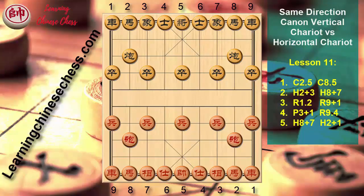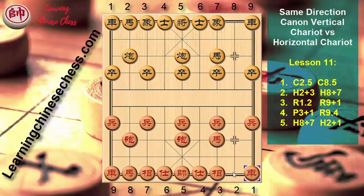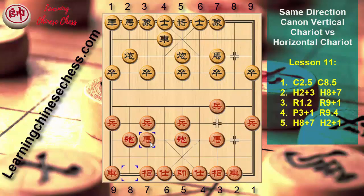Welcome all of you to Lesson 11. Canon 2 to 5, Canon 8 to 5, Horse 2 plus 3, Horse 8 plus 7, Horse 1 to 2, Horse 9 plus 1, Horse 3 plus 1, Horse 9 to 4, Horse 8 plus 7, Horse 2 plus 1, Advisor 6 plus 5.